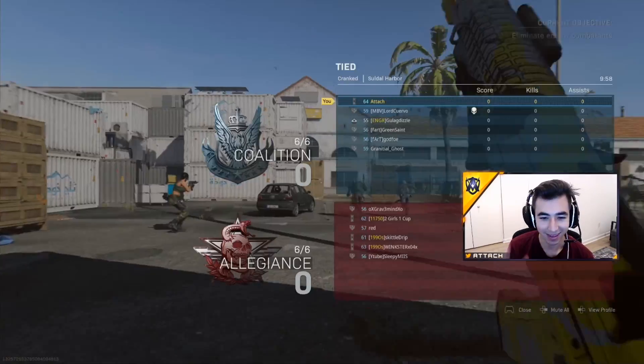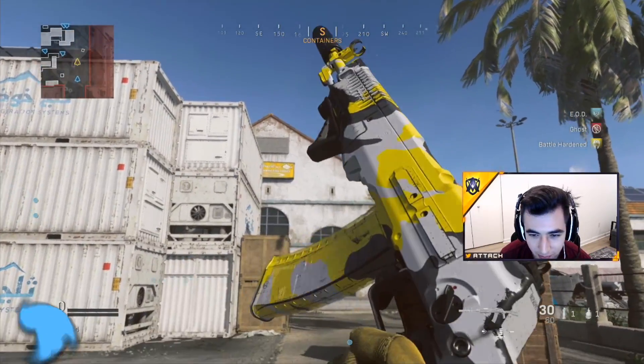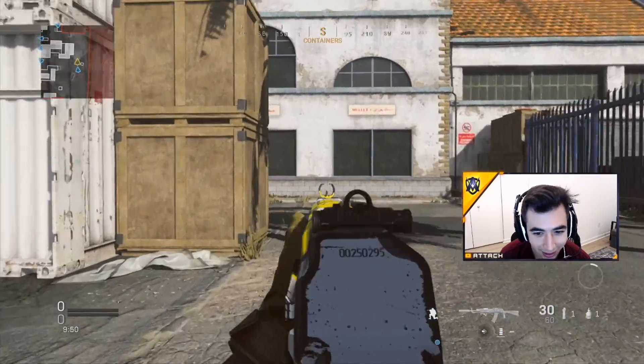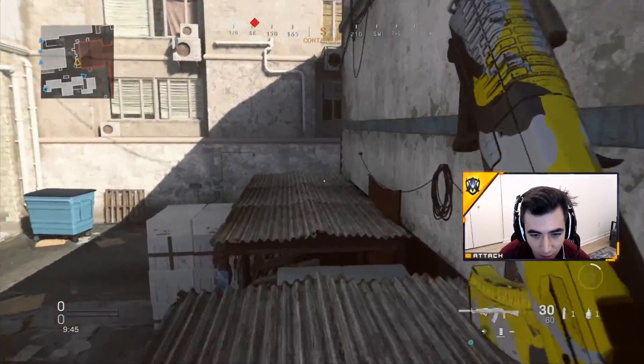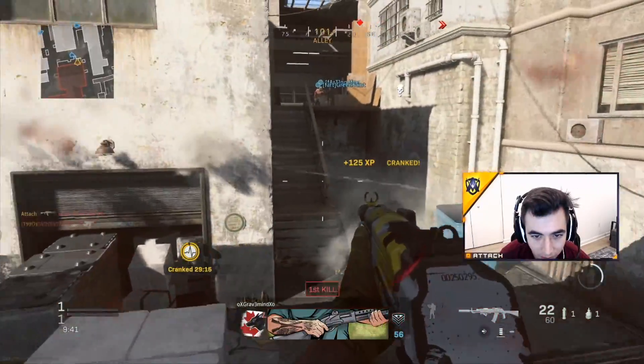Let's get into the gameplay. I'm such a big fan of this Harbor map. We gotta inspect it — look at that camo, looking nice and clean. I like this map a lot better than the oil rig map. This map is just a lot more fast-paced. You get into a lot more action and it's just fun — you can climb on some stuff.